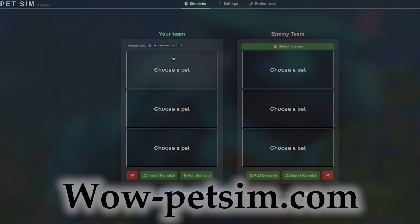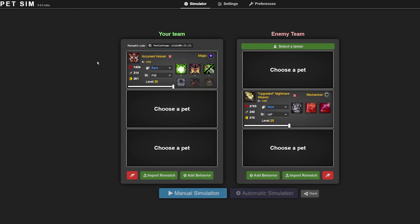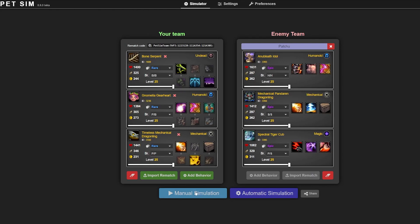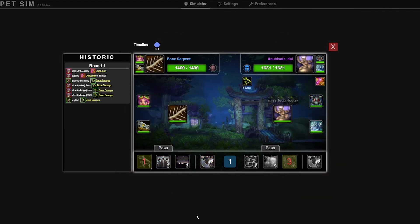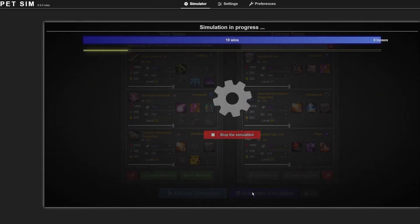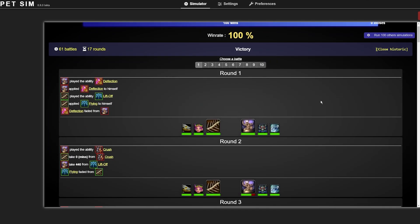wowpetsoon — this website is amazing. Here you can simulate any battle and it'll run all possible outcomes to see what your odds are. It can help you select the best moves to use. Choose your team, their moves, what order you might use your moves in, then do the same for your opponent. Run a manual or automatic simulation to show you results for a certain match. It's an extremely valuable tool for calculating odds, or even coming up with teams when you're not actually able to play WoW that day.